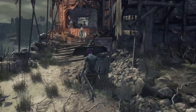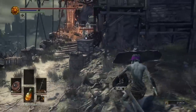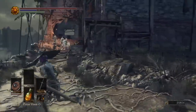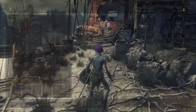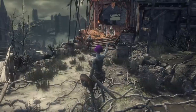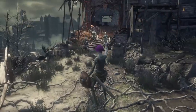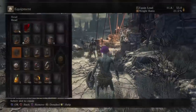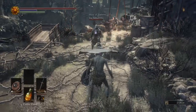A few of you will probably cry that this is twinking in its worst form, but let me knock you down a peg. All these items can be acquired by yourself. Attempt a soul level 15 run of the game while keeping your weapon reinforcement stuck at only plus 2, and you'll have found a worthy challenge. And even if you do twink for most of these items, you still need to play through the game to increase your estus count and estus healing — so there's no way around a soul level 15 run.